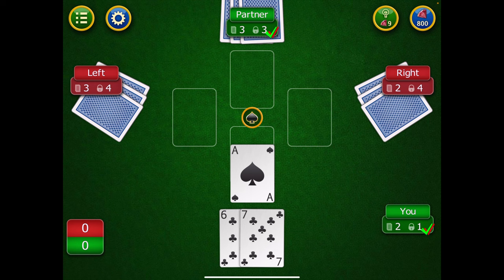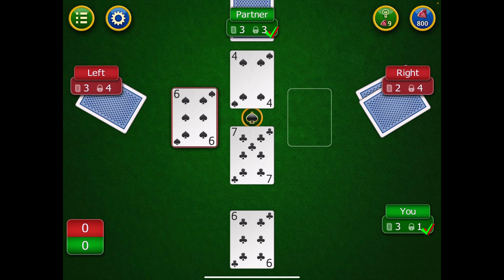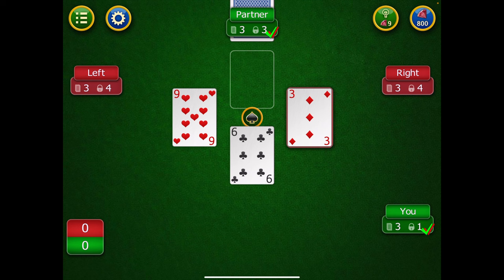I've won that trick and now I lead with the ace of spades — a guaranteed win because nothing can beat the ace. Looking at the scores: the player to my left has three of his four bid tricks and needs one more. The player to my right has only two of his four. With only two cards remaining, both opponents can't win enough — at least one of them will fall short. My partner and I have both fulfilled our contracts, and I've actually won more than I bid.